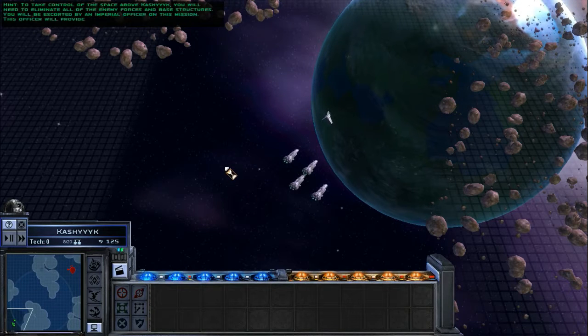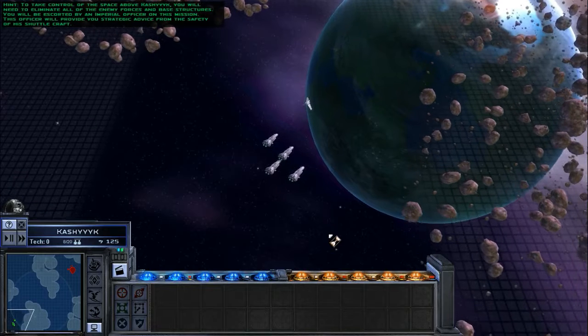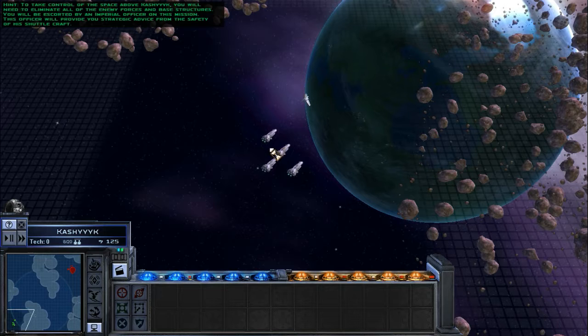To take control of the space above Kashyyyk, you will need to eliminate all of the enemy forces and base structures. You will be escorted by an Imperial officer on this mission. This officer will provide you strategic advice from the safety of his shuttlecraft.